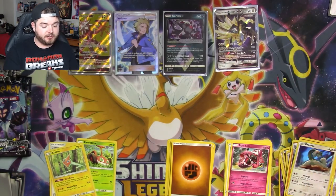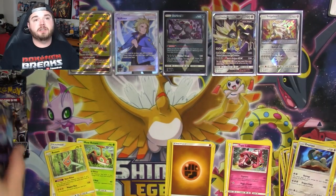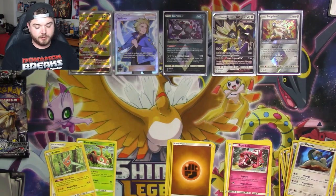Solgaleo Prism — look at you hanging out next to your imitator, Duskmane Necrozma. He just wants to be you, man. He just wants to be you.